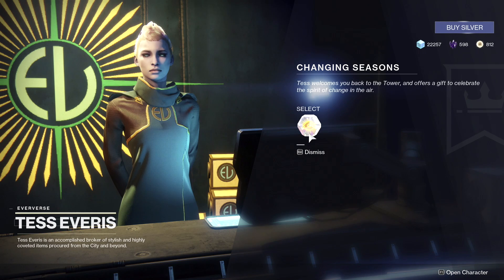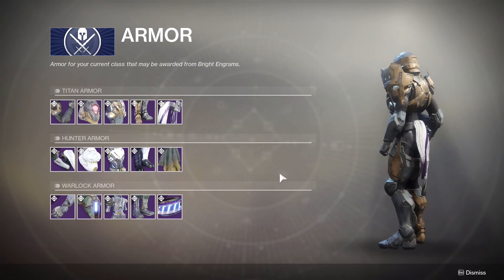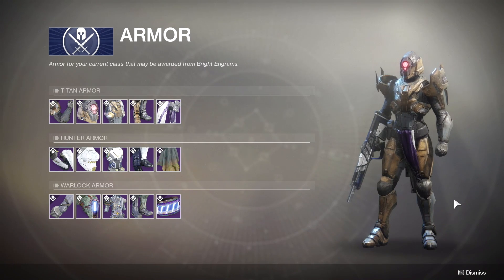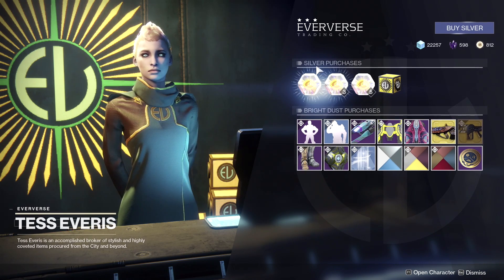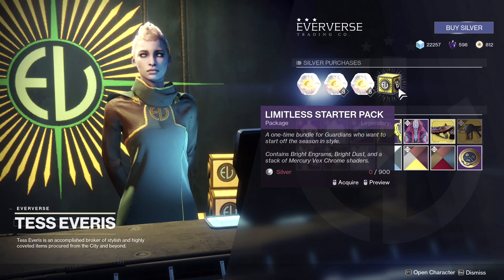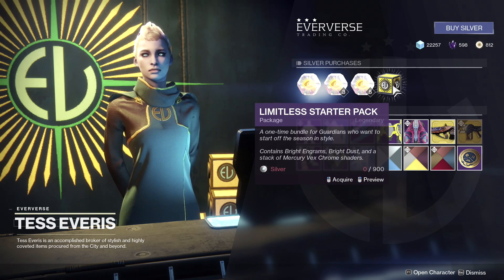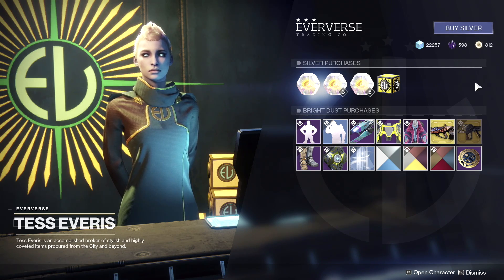You might have noticed an Eververse milestone in the director. This is referring to a free engram that Tess will give you when you visit her. You can see that this is now a new bright engram designed for season two. I was very lucky right off the bat to get some of the new legs available at Eververse. I'm not too thrilled about this set of armor though — here it is on my Titan, it's not bad by any stretch, just more meh than anything else. I'm personally looking forward to the donning armor that's going to be available through Eververse, which should actually be arriving next Tuesday.